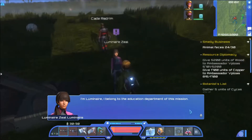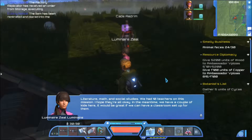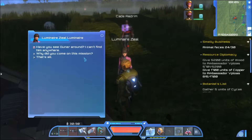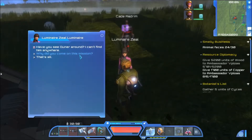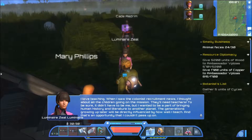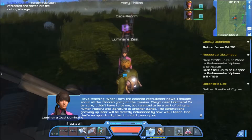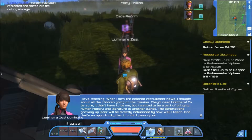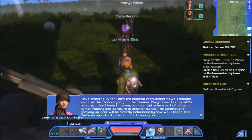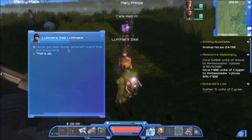I'm Luminaire. I belong to the education department of this mission. I teach literature, math, and social studies. We had ten teachers on this mission - I hope they're all okay. In the meantime we have a couple of kids here; it would be great if we could set up a classroom for them. Why did you come on this mission? I love teaching. I wanted to be part of bringing human history and literature to another planet. The generations growing up here will be directly influenced by how well I teach - an opportunity I couldn't pass up.